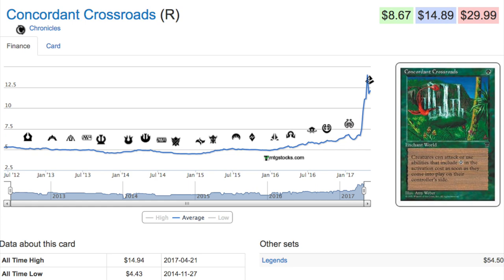I have a lot of copies from a collection I purchased previously. In EDH, at some point the Legends version was 54 dollars and the Chronicles version was only five — an 11x difference. There will be price adjustment because casual players don't care that much about black border versus white border. Blood Moon from Chronicles is much closer in price to The Dark version than this card was to its Legends version.